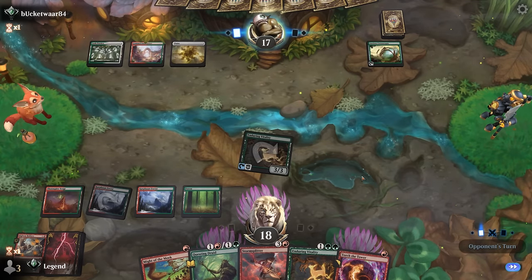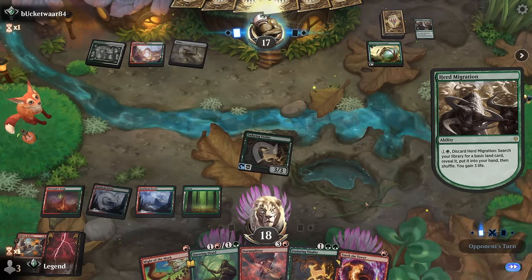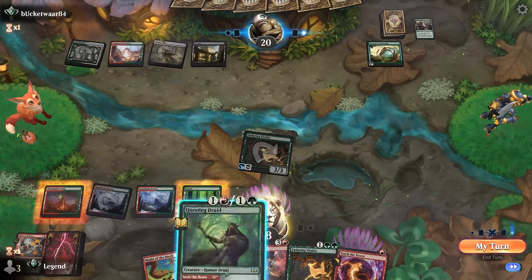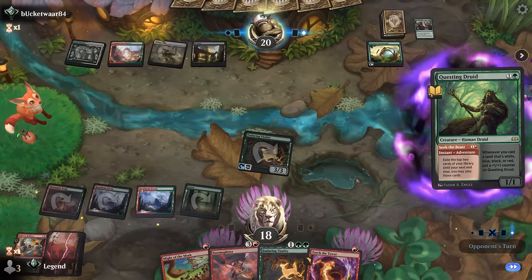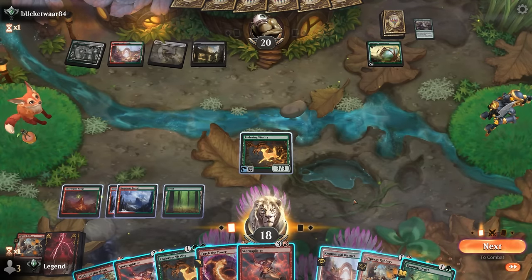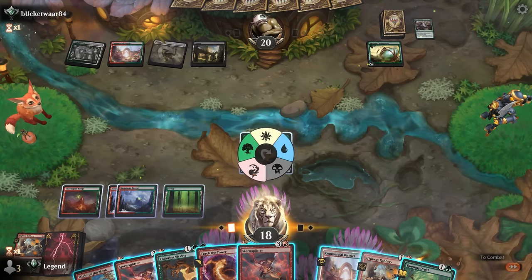I pass a turn hoping they tap out for some threats, and then next turn we might get there. Herd Migration — gets a Swamp. Four out of five types for domain, and our opponent's likely keeping up Leyline Binding at the very least. Found another Robbery and another Storm Splitter. If I go for Storm Splitter, the opponent most likely just answers the Enduring Vitality this turn and then Storm Splitter next turn — but we've got backups for both.